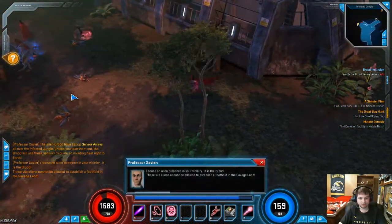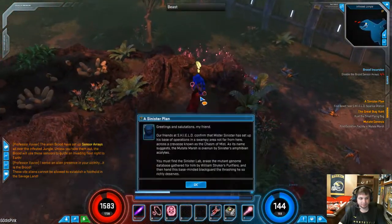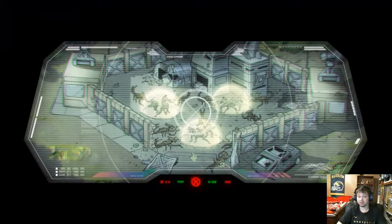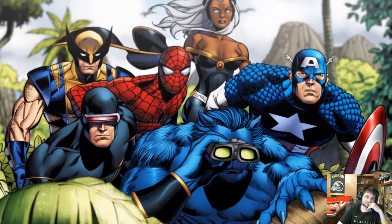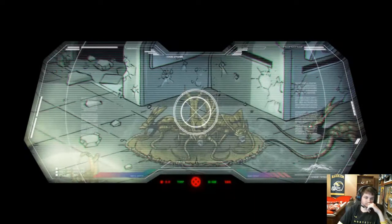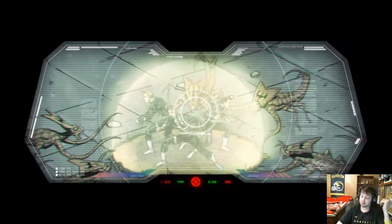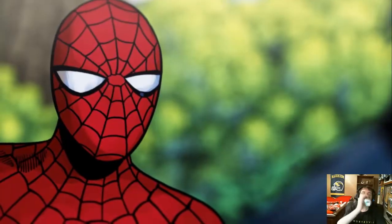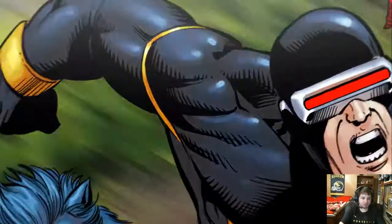You got sensor arrays, huh? What's going on — one waypoint and we have a cutscene. What the hell is going on? The alien brood have taken over the Shield science station. What are they doing? Beast — they're transforming everyone into mindless brood offspring. That's not nice. Soon they will begin harvesting all the indigenous people on the Savage Land. If we hurry, I should be able to reverse the transformation process. But we'll need to get inside. Then we do it — let's go, people.